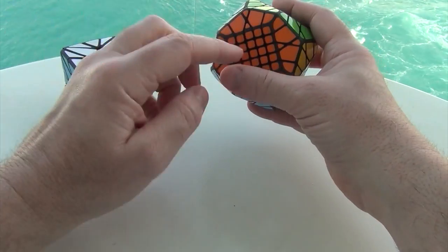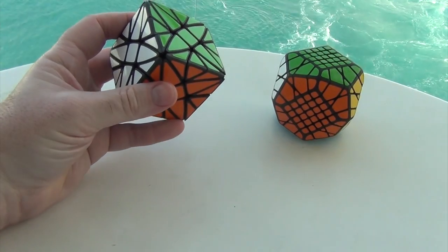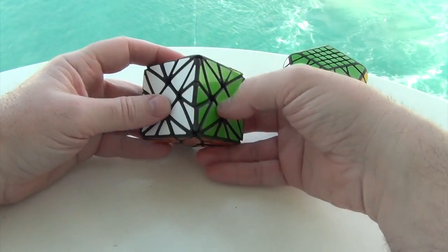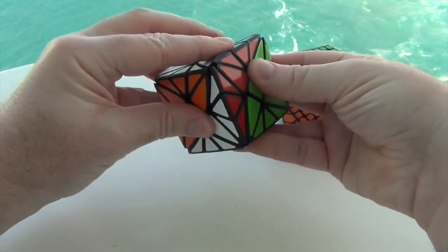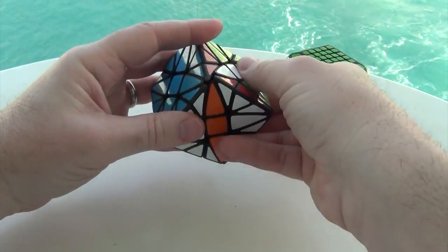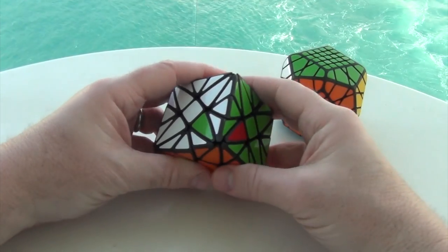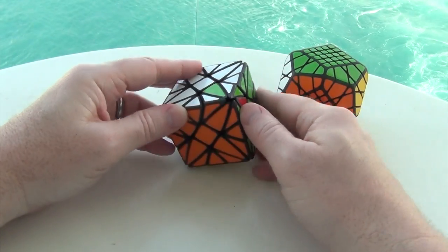So the move that I'm used to is if I were to go like this to here, this to here, this to here, and this to here — this is purely right from the face-turning octahedron. So it's going to be down, down, down, up, and up, then down, up, up. And sure enough, this went to here, this went to here, this went to here. So that's something that I'm used to.